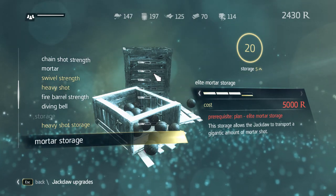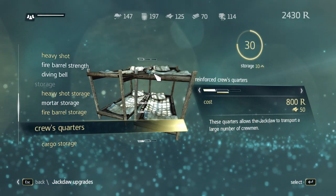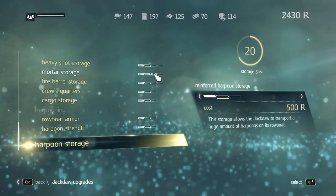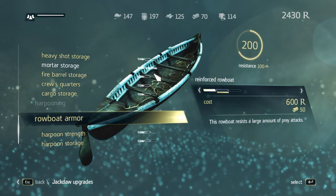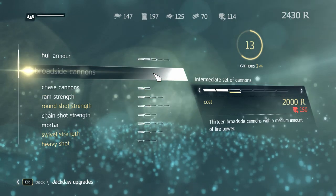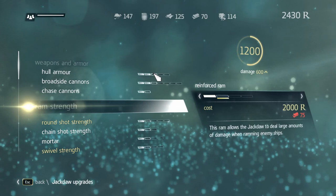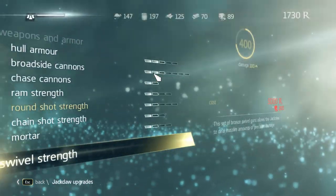Prerequisite plan — elite mortar storage. I see. Who's quarters — to transport a large number of crewmen. I don't know in what way that's actually useful. We haven't done any of that yet. Rowboat armor — I've never used these. I would like to increase the hull armor but we don't have enough wood for that. We gotta sink some more ships. We can get chase cannons, but I think I want these for swivel strength. Those are really good. Neat-o!